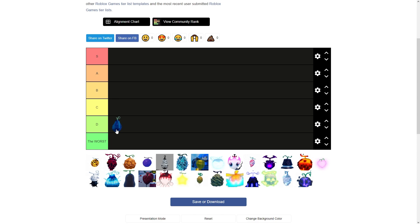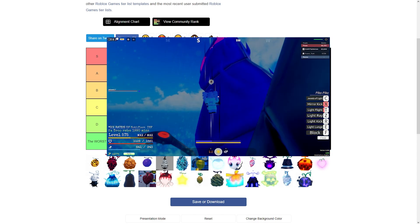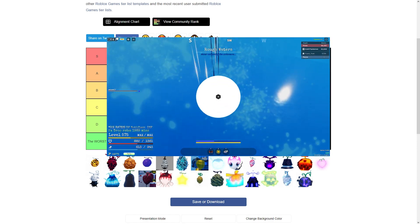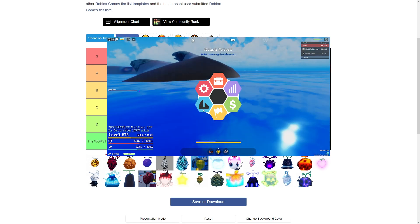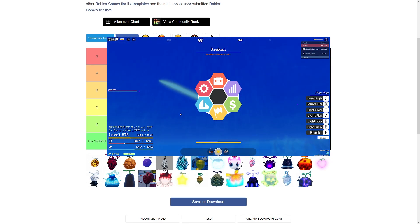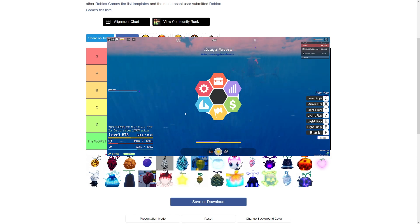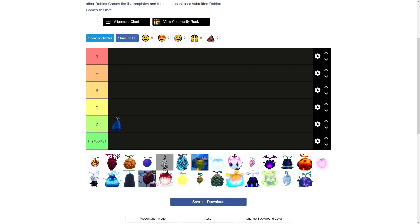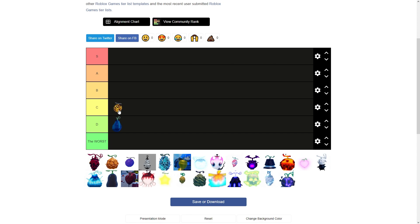Next is Bomb. Bomb actually does decently well in PVE but it's terrible for PVP. In PVE it's pretty good if you don't have anything else to work with — Bomb will get you there, can maybe get you up to like a Mara or something. For that I'm putting it at C tier, not B.